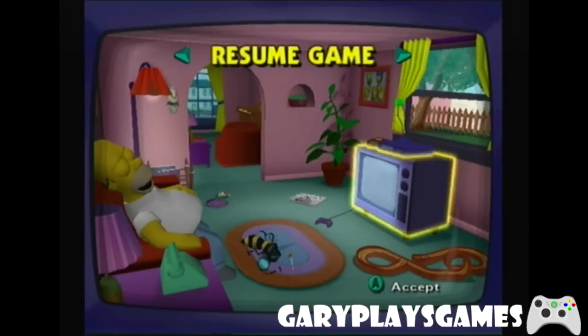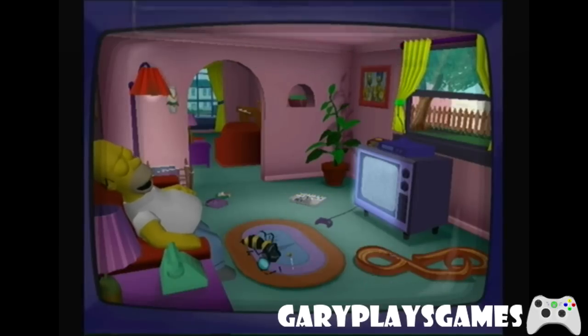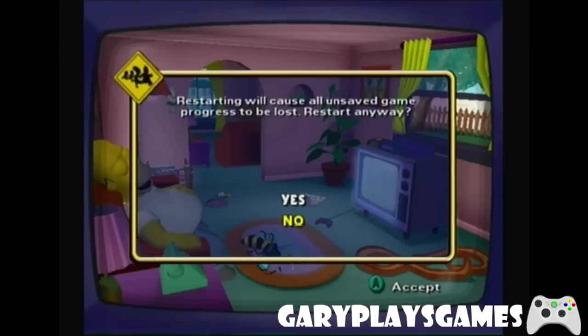Okay, so we're back. We're gonna start a new game. To do that, you click on the Newspaper. This is on the GameCube, by the way, in case you were wondering. Yes, I want to restart.